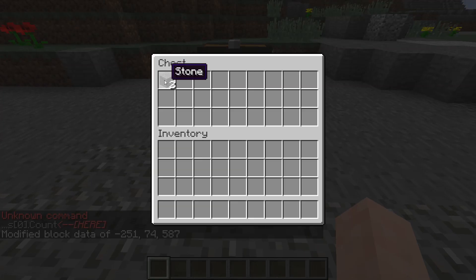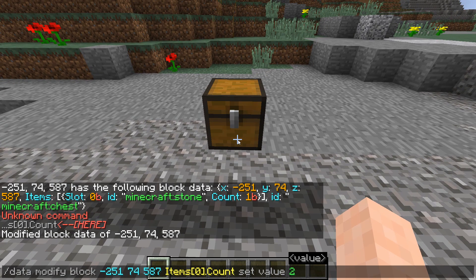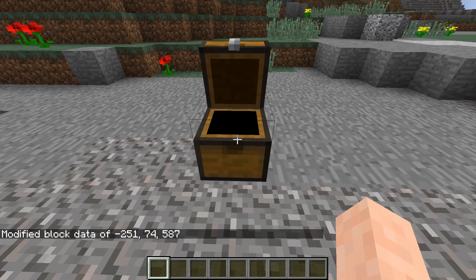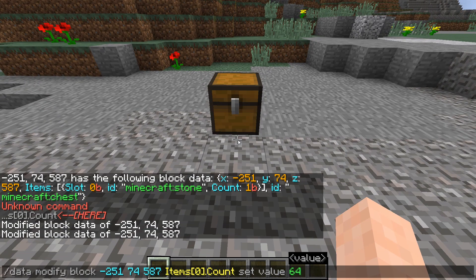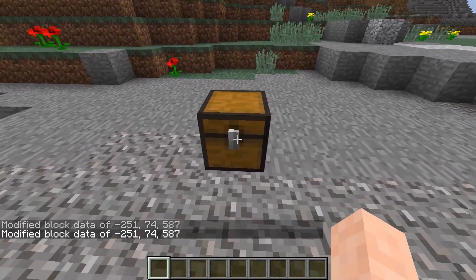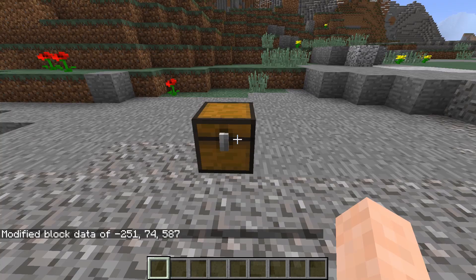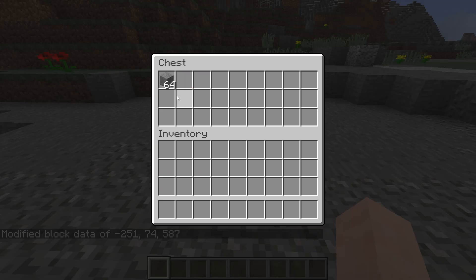So we can now run a command to modify the count. We'll see that it now has two. And we can set this to, let's say, 64 — that'll be at the regular limit. And then we could set this to something like 65, which, as you probably know, exceeds the regular stack limit. And if we were to open this up, it still says 64, but then if we were to grab it, it switches and says 65, and it now shows that it is greater than a regular stack.